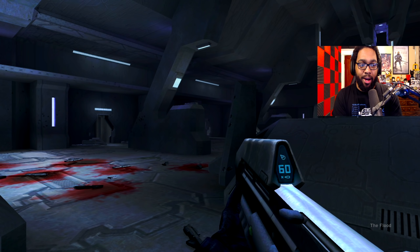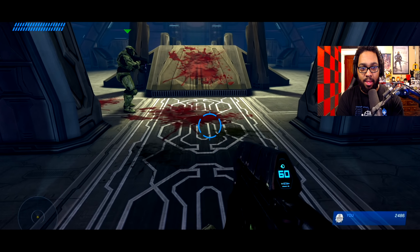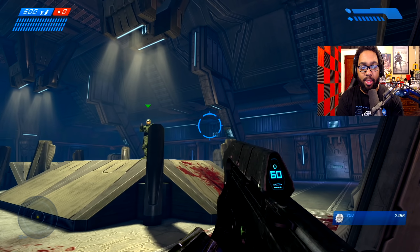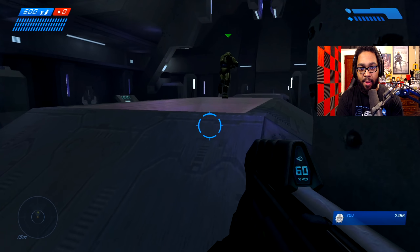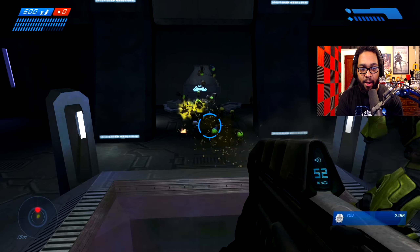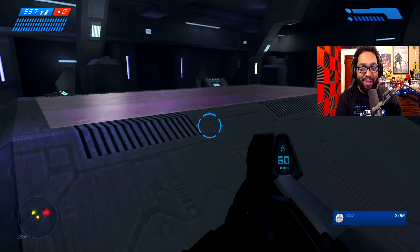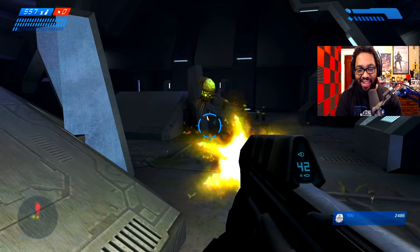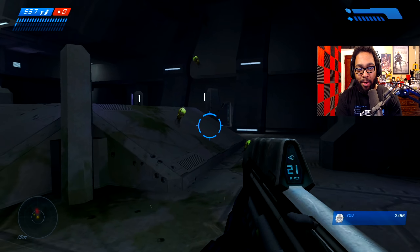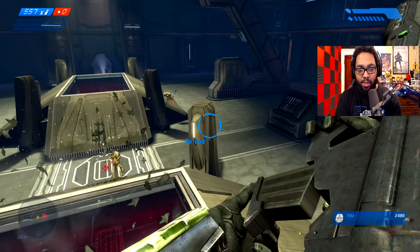Oh, and here they are right on cue. You're gonna take this assault rifle - I can't help you. Oh, I don't like that noise. I feel like they're all around me. There's no ammo in this gun - what the hell? You picked up a dud rifle. Short controlled bursts. I just want to see what they look like in the anniversary version.